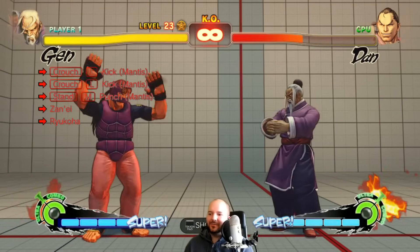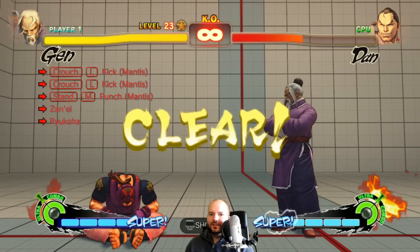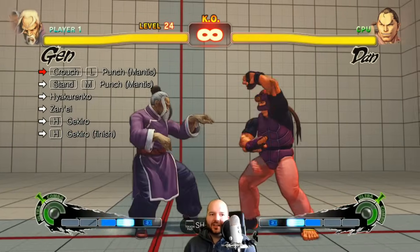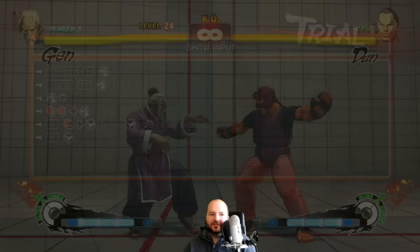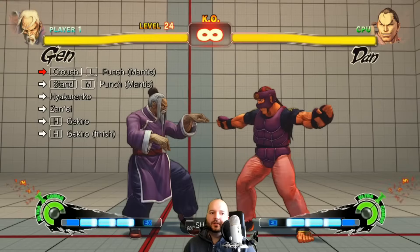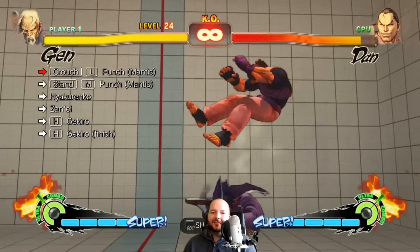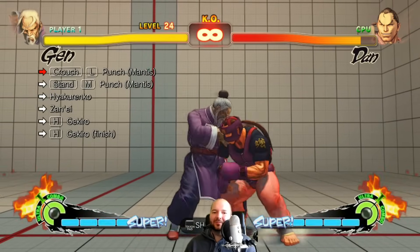All right, last one boys! Last one: crouch light, stand medium, 100 hand slap, super — then we have to finish the kicks. This is so impossible. I can't even do this by itself.